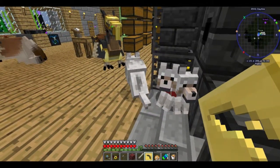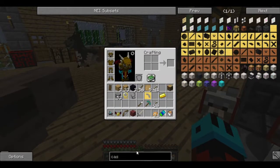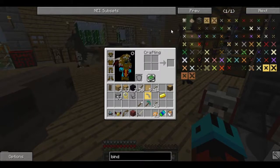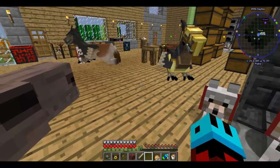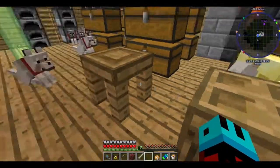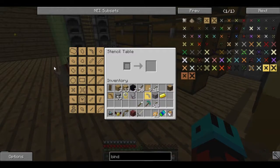We have a pickaxe cast, which is just what we need. We also need a tool binder. So let's get a binder. We'll get a binder pattern too. We'll probably need to make — you know what, let's go ahead and make a pattern chest.